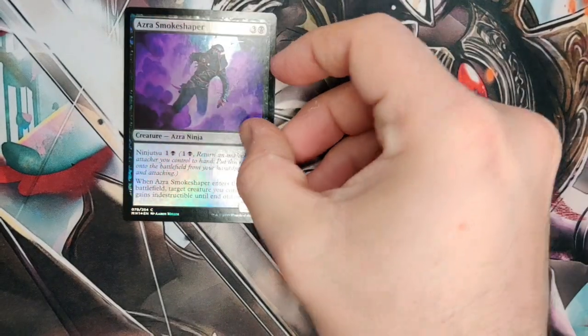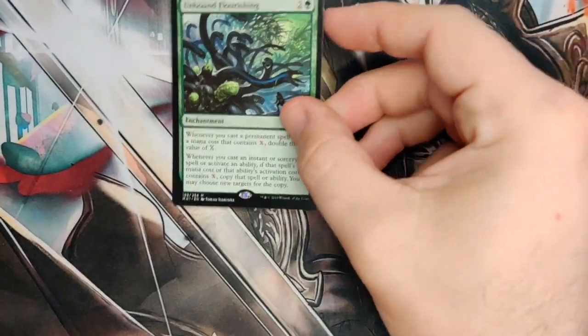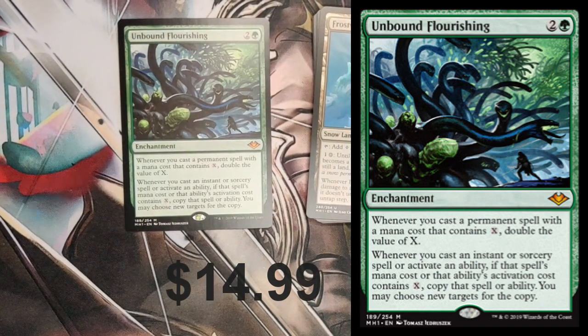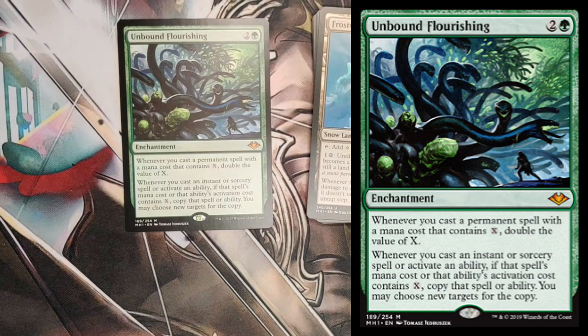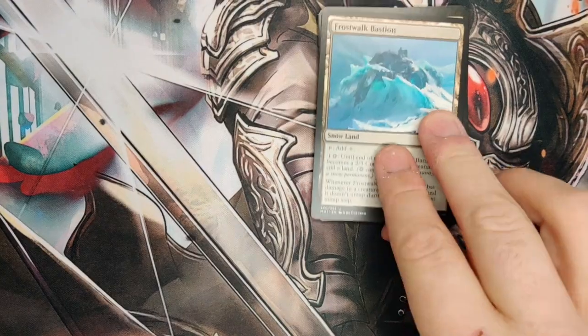We've got a nice foil common. Wait — it's a Mythic! We showed the Mythic? Alright — Unbound Flourishing. Whenever you cast a permanent spell with converted mana cost that contains X, double the value of X, and there's a bunch more stuff it does. Pretty good — not the best Mythic in the set, but not bad.